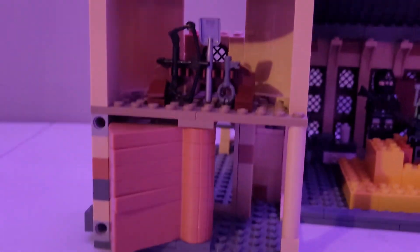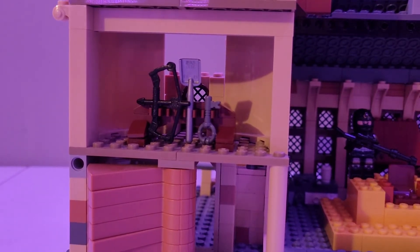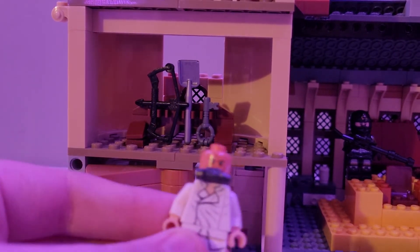Then we have the bacta tank. I used a piece from my LEGO mummy set that goes on top and holds a figure inside. That's what I used for the bacta tank. I assembled Boba quickly in his bacta tank gear and inserted him — he can do his little breathing in there.